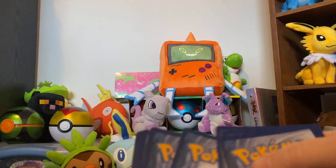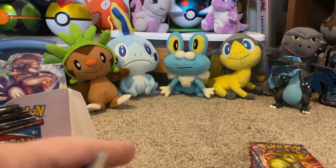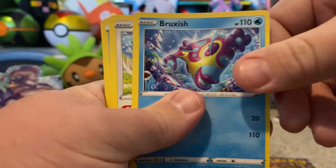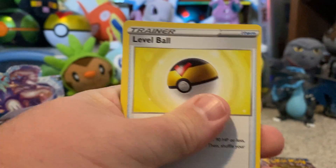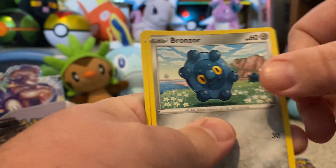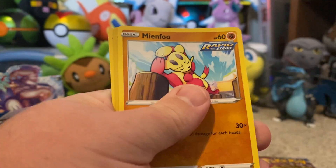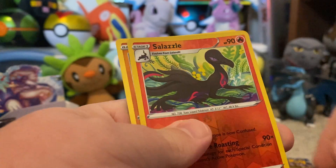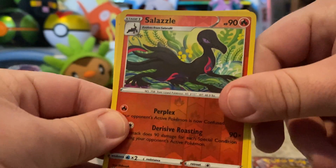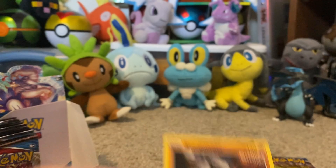One, two, three, four. Electric energy, Bruxish, Bouffalant, Level Ball, Spoink, Bronzor, Tepig, Pachirisu, Mienfoo, reverse holo Salazzle — which I'll take. Salazzle was an MVP on my Sun/Moon teams and a stone turner.